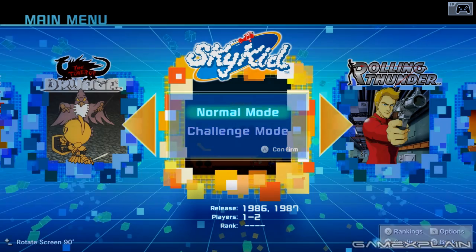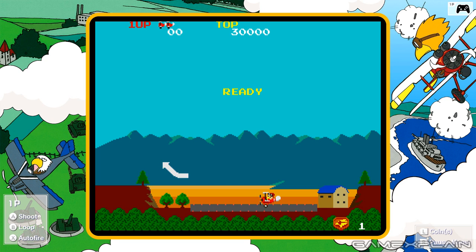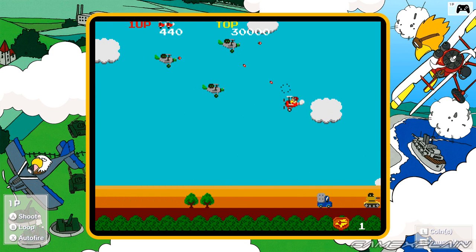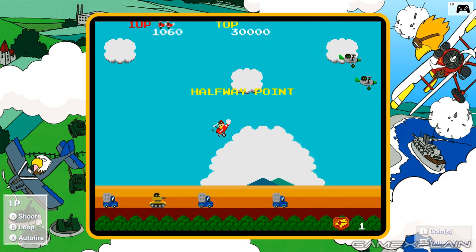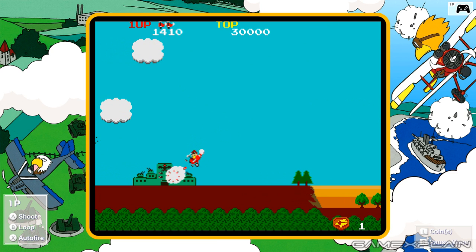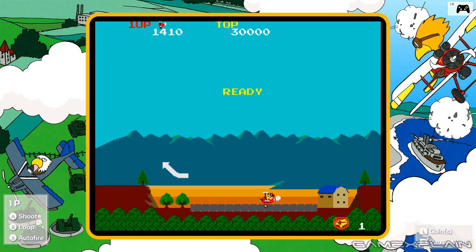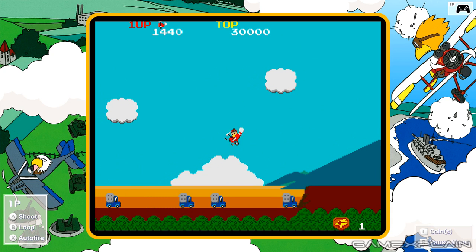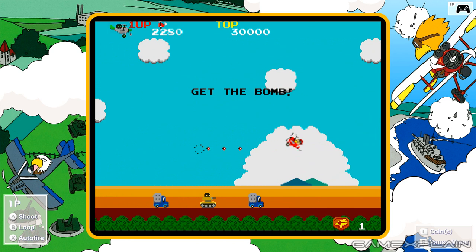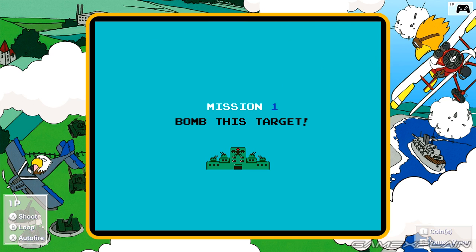Sky Kid! Let's do normal mode, seeing as I don't think I've played this before either — though I've heard of it. Mission: bomb this target. Whoa, I like this already — this seems pretty simple. I can do flips? Heck yeah! Halfway point. Oh, this is my kind of game. I like that I can see the targeting reticle. I think I died — I should probably figure out how to actually drop the bomb. It looks like there's auto-fire too, that's way better.